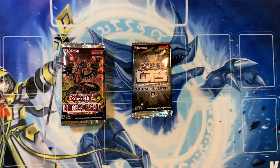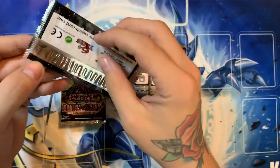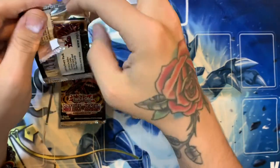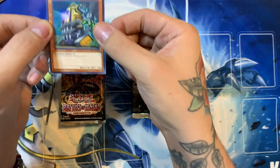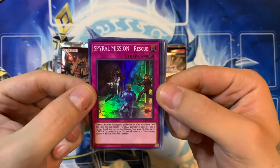Without further ado guys, we're going to start off here with our couple of OTS 13 packs that we got here. See if we can get lucky and pull an ulti out of here. We have Dimension Fortress Weapon, Goyo Defender, and Spiral Mission Rescue.